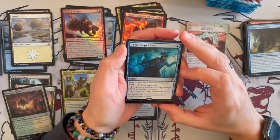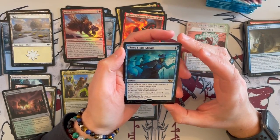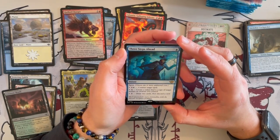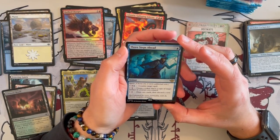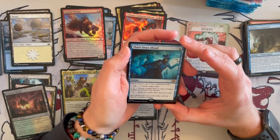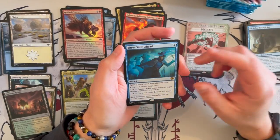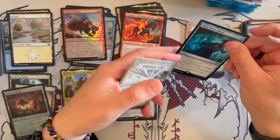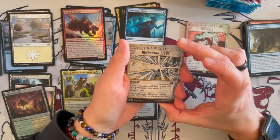Then we have Three Steps Ahead — an instant with spree that has 3 options: counter target spell for 3, create a token that's a copy of target artifact, or draw 2 cards and discard a card. You can do any or all combinations. This is very, very strong. As I said, spree spells are quite, quite significantly strong overall.